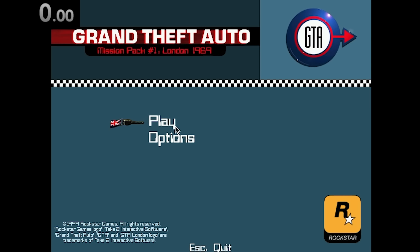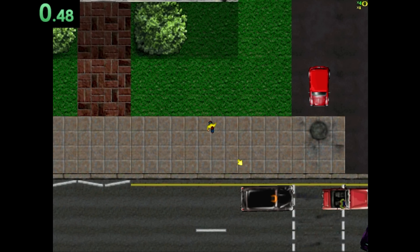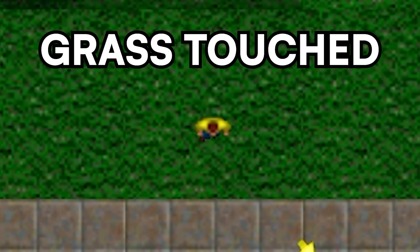And here it is. The music is just mwah. In GTA London, it's really easy. You just walk backwards and boom. Grass. Thank you.